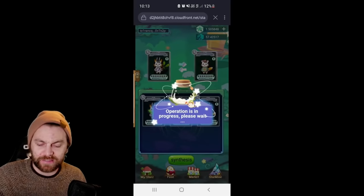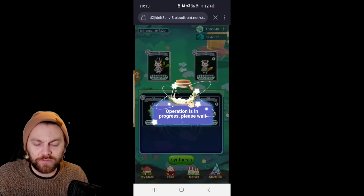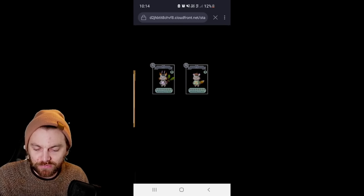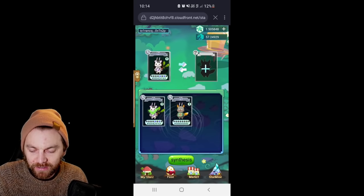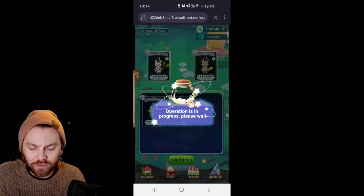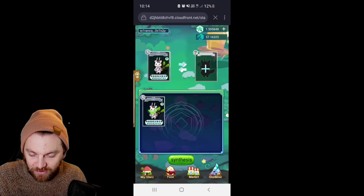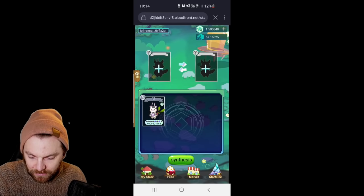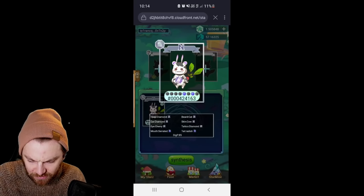Now we've got those two, we can fuse. Let's take Radish and Chester and synthesize them — see what happens. Operation is in progress. I imagine there'll be a random chance of mutations, which is where you get opportunities for ultra rares. Synthesis happening — blending them together. We got two SR traits, including the radish tail, but still a normal rating overall.